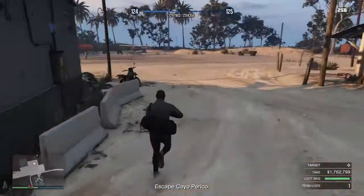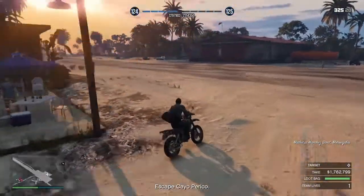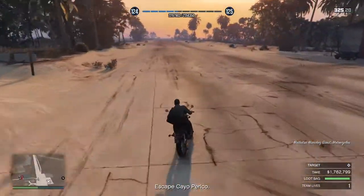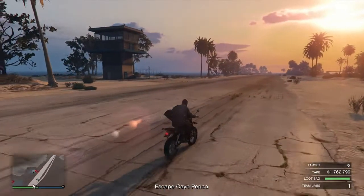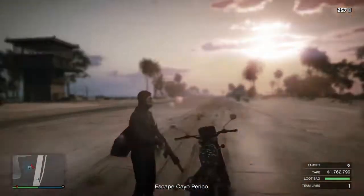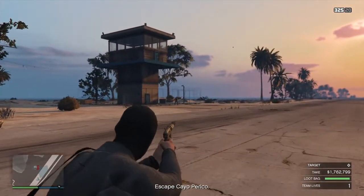You should be able to run with the loot now. Get this motorbike and come over this way. There's one more person here — make sure you don't kill him on camera, because if you kill him on camera things go wrong and you get caught.